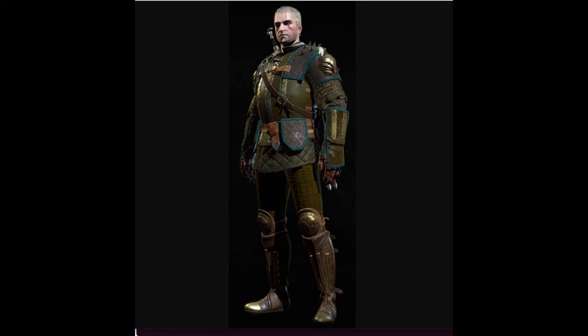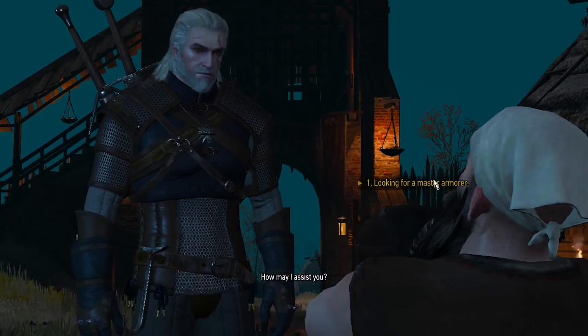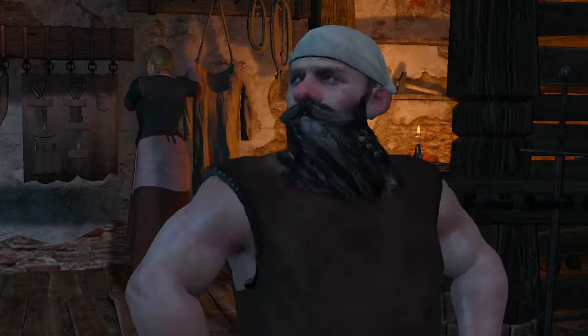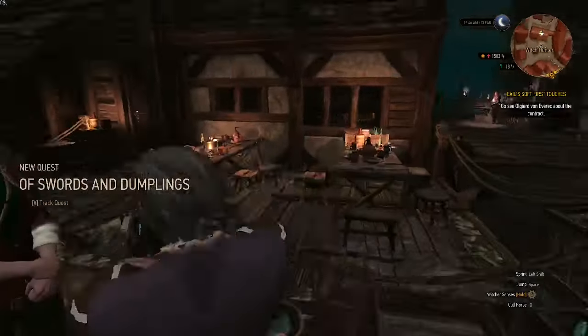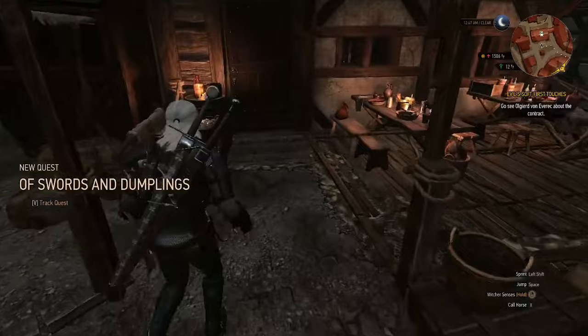For Death March you need the Griffin armor set. For this you need to complete the Johanna quest, which can be found at the Baron's place, and Of Swords and Dumplings, which can be found in Novigrad — this is Hattori the swordsman.